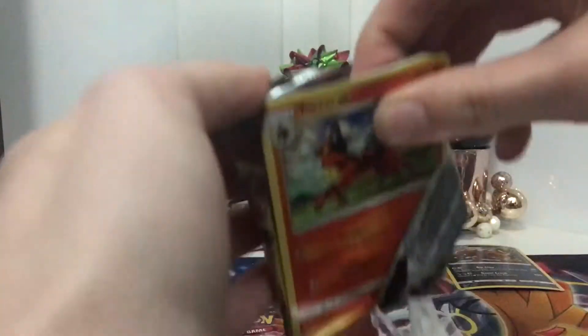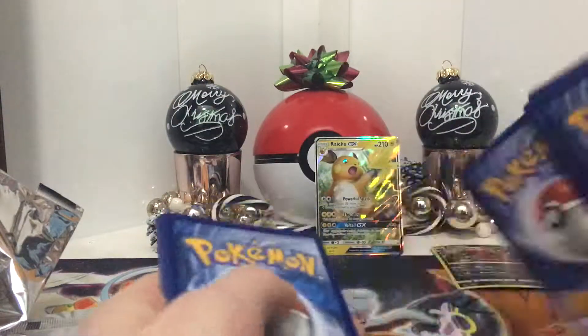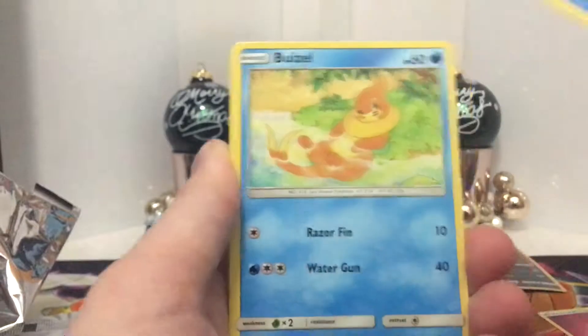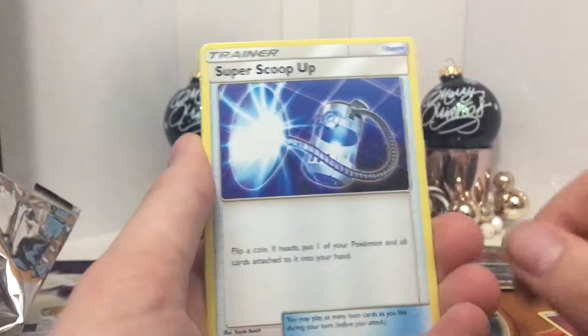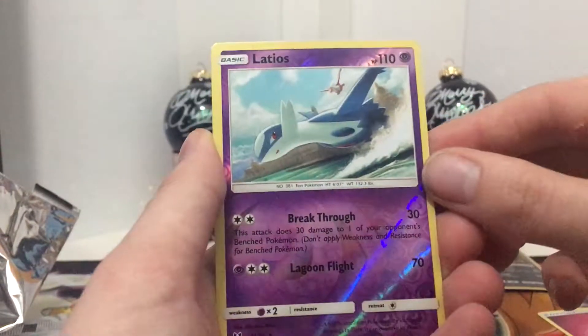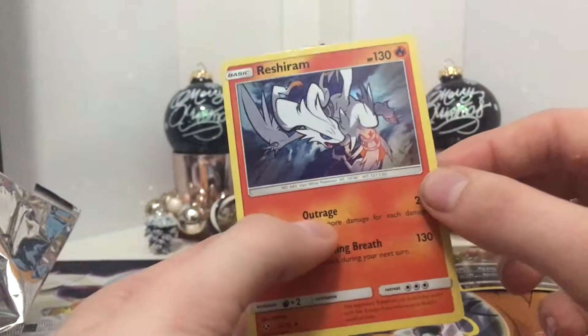Two more packs. Have the code card. Three energy, one, two — we got a fairy energy this time. We have a Tauracat, Totodile, Buizel, Pikachu, Bulbasaur, Incineroar, Sophocles, Super Scoop Up. Gotta try to move things aside because I can't rest my elbow. Latios Reverse Holo and a Raichu Holo. Oh my god, this lighting's so bad.